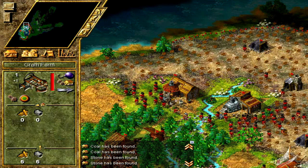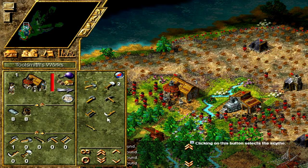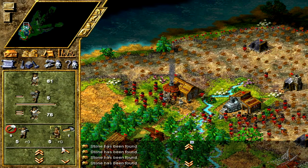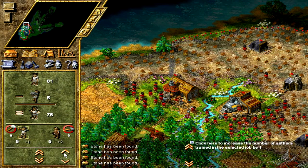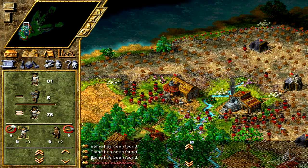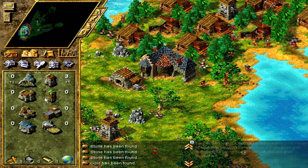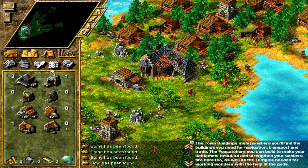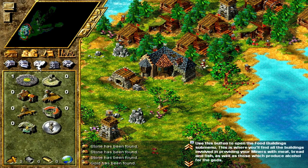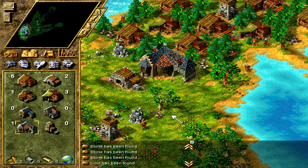We've got more coal and things like that. How's the grain farm going? Let's get a couple of shovels — like three shovels, three hammers, and maybe a couple more builders. We'll request those shovels and diggers. When the shovels become available someone should pick those up straight away. At the same time we can go for a large residence — I'm always getting lost in the building menu.